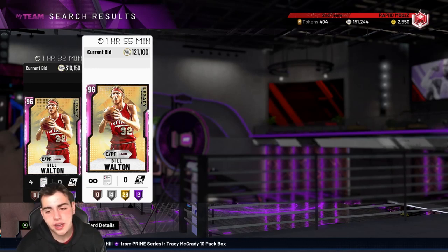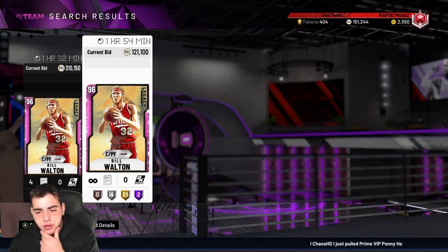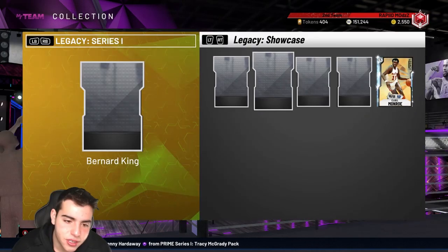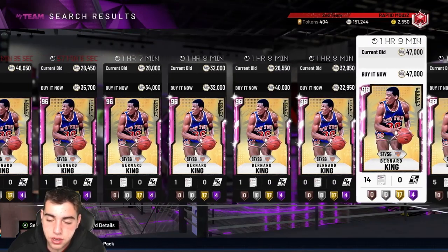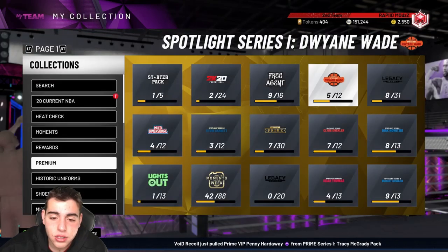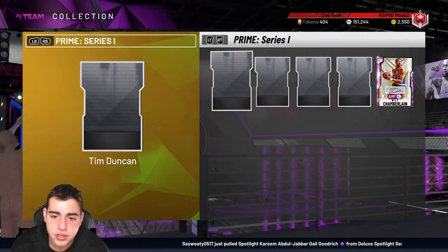This is the only set where it's this crazy. The tip for you guys: if you hear there's content coming out and you know the cards — for instance, if you knew Bernard Kings were dropping in packs, run to the auction house and sell your Bernard King. If you didn't hear Bill Walton was going into packs, stock up on him. It's that simple. Also yes, guys, I am still sick, so if I sound weird, my bad.